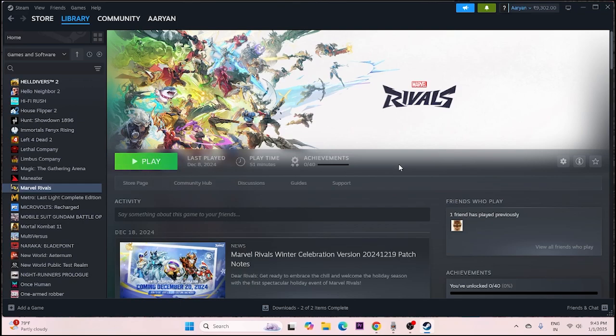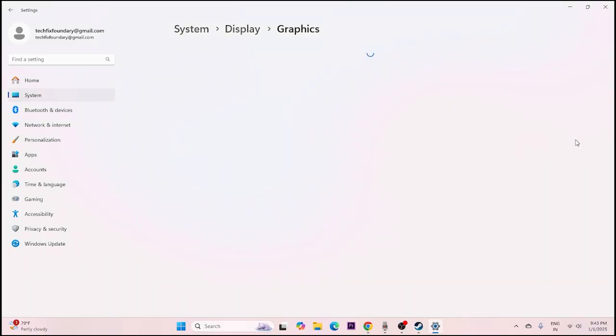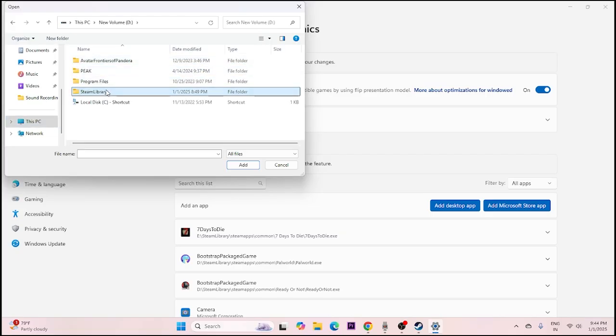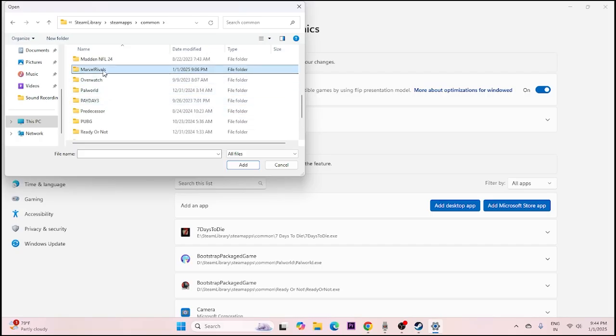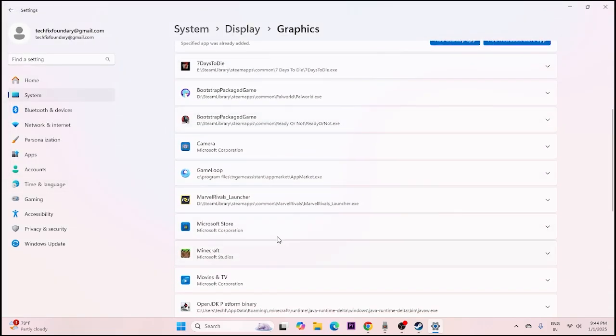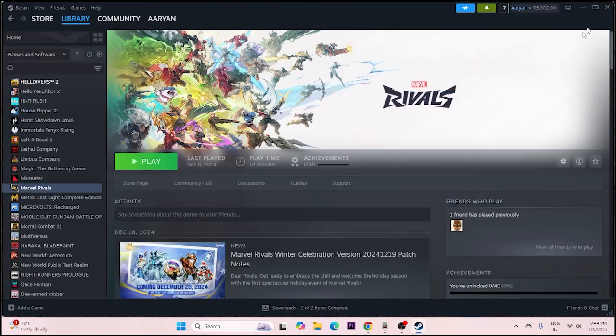Next, make sure the game runs with your dedicated GPU. Search for 'Graphics settings', click Add Desktop App, and browse to your Marvel Rivals launcher at D: > Steam Library > steamapps > common > Marvel Rivals. Select it and click Add. Once added, scroll down to find the game in the list, click Options, and change the GPU preference from 'Let Windows decide' to High Performance. Close settings and try launching the game.